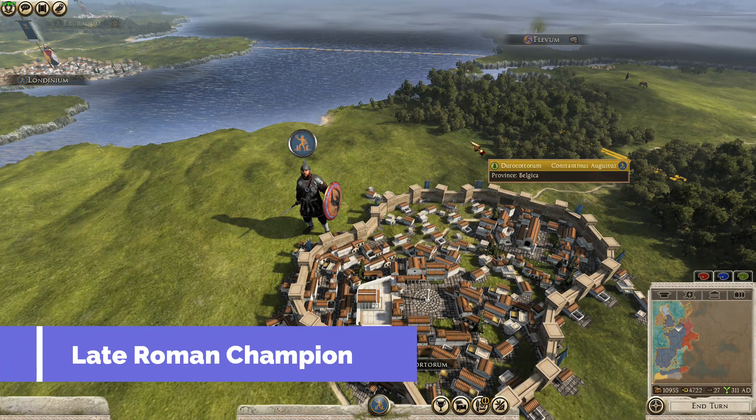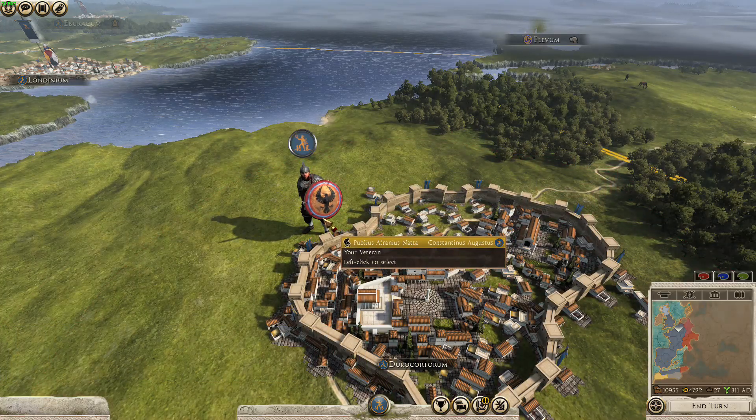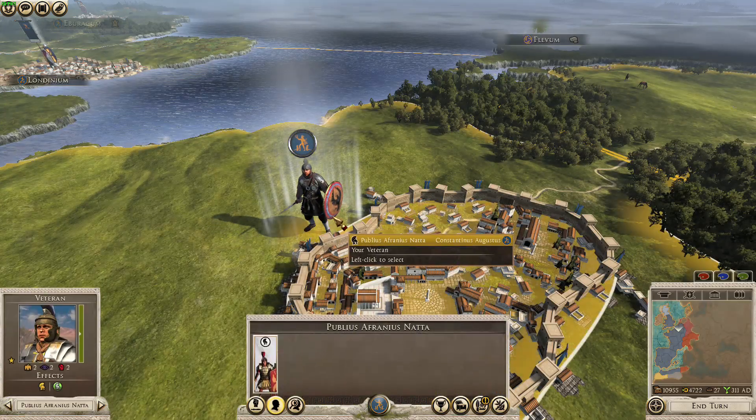Late Roman Champion is a reskin of the Champion Agent for the Roman factions. Short, sweet, and to the point. There's not much more to say about it — it does what it says, and it looks really cool.